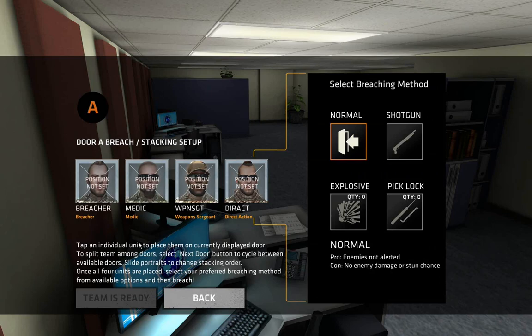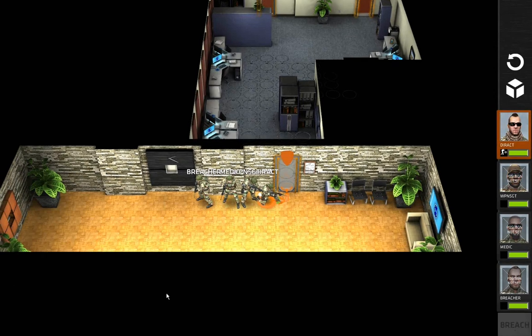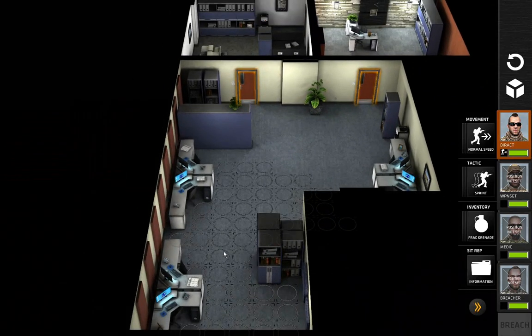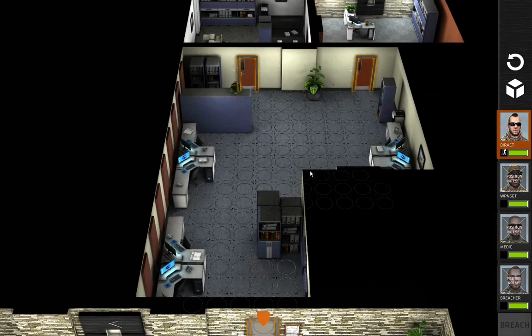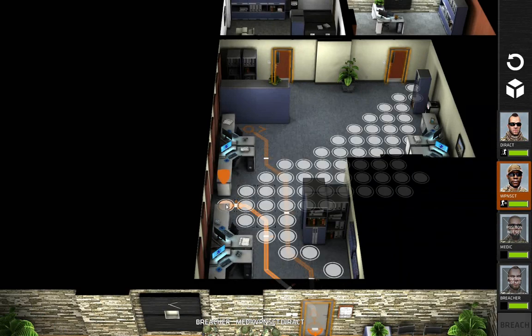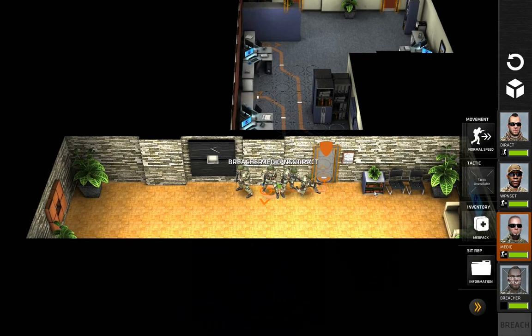We're going to have these guys stack up properly — I want the Breacher going in first, and the Medic going in second. Team's ready, we're going to let these guys walk in normally. For some reason the Direct Action is still going in first — maybe I'm stacking them in the wrong direction, because it looks like the Breacher's in the back. Oh well. I want Direct Action to sprint all the way over to here. Walk up and just paint the room in blood. The Medic can just hold back.